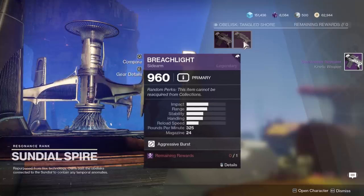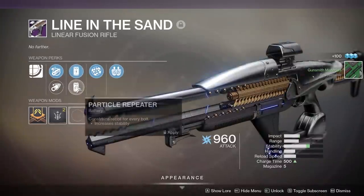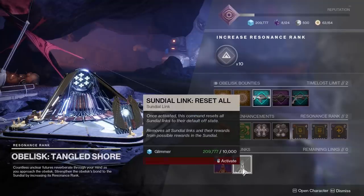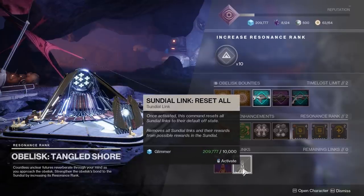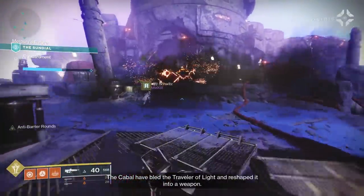So let's say you have the Mars one linked because you want that linear fusion with a firing line roll. You run the activity and get exactly what you want. But now you want an auto rifle from your next Sundial run. Well, since the auto rifle comes from the Tangled Shore obelisk, you gotta go there, pay 10,000 glimmer to reset it, and then link the Tangled Shore one since it has the auto rifle. I should note that resetting a linked obelisk does not remove its upgrades or ranks, and it also doesn't make you pay more glimmer every time you reset it — it's always going to be 10,000 glimmer. So it's a bit tedious at first, but that's the point of the upgrades.